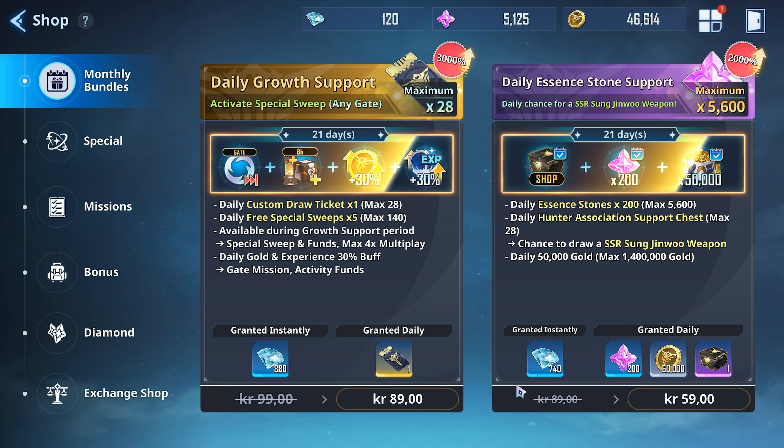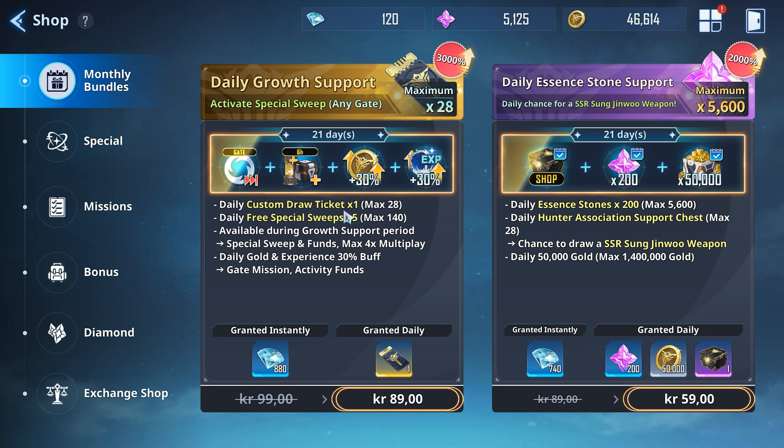With taxes, it's like $20 for these two packages for a monthly sub. These two are pretty good. They give you a custom draw ticket every day for this one, so you get 28 normal summons — very good value. You get special sweeps for the gate, which means you can get your gates done much more quickly with five free sweeps, and you can do any stage even if the stage might not be possible for you to do manually. It also gives you an extra six hours of activity fund resources every day, and some other buffs.